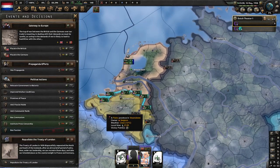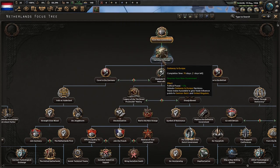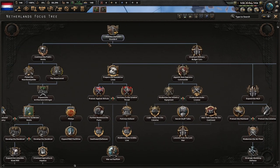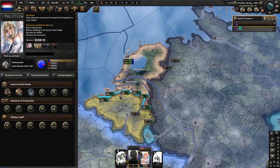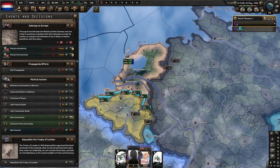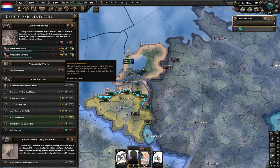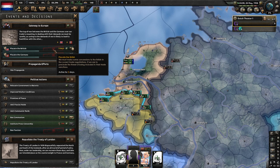I'm going to ban fascism — I did this on the other one too, so either way you're going to ban fascism. Since Gateway to Europe is finished, we're going to do abandon the gold standard. We're going to start placating both of them — just keep placating them every single time it fires, so you can be finished as fast as possible.